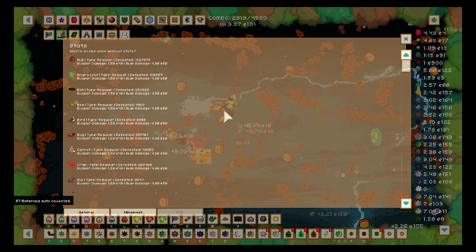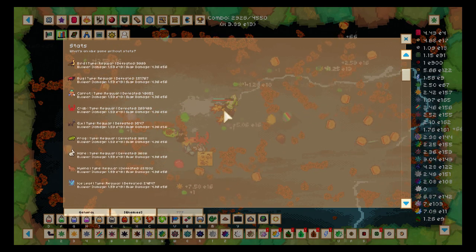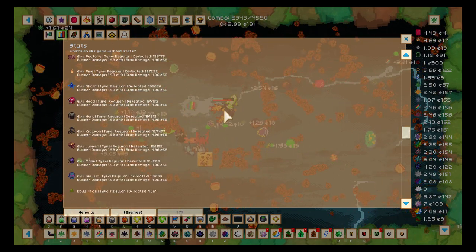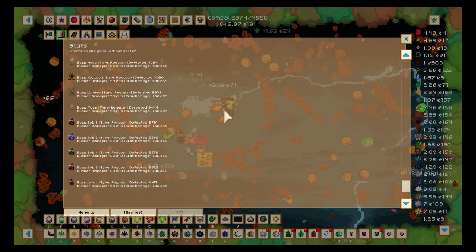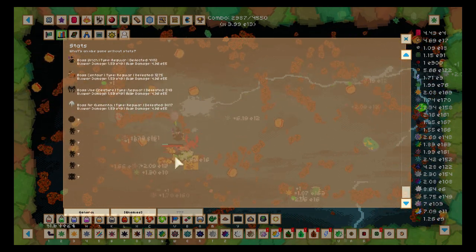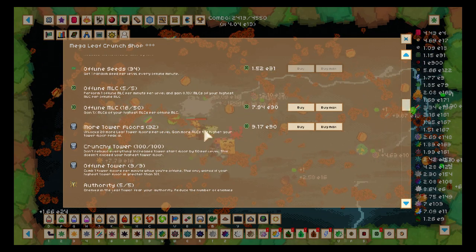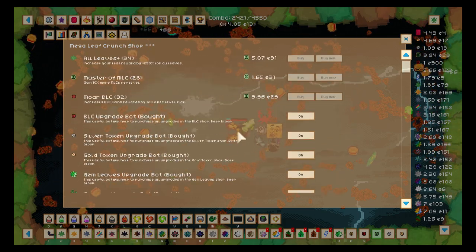These are all the types of enemies — apparently there's damage types, so I would assume based on the leaves that I have I will do different amounts of damage on certain types of enemies. They all seem to be regular. I don't understand how enemy types work yet and I'm not even sure it's fully implemented — please let me know in the comments.